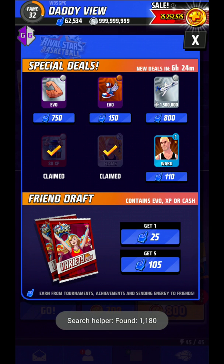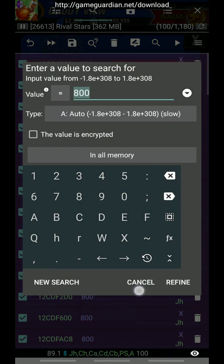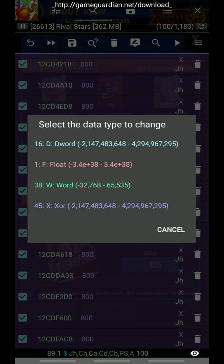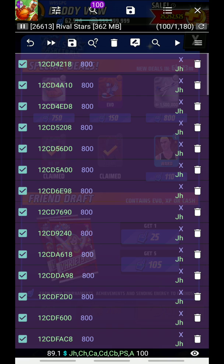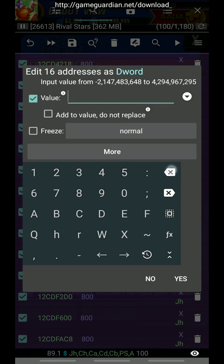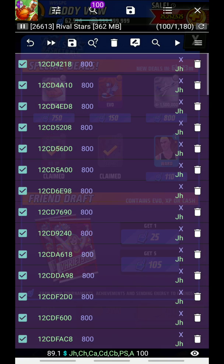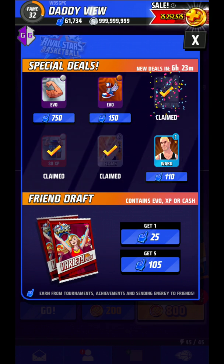After that, click on D-Word by selecting the pencil icon. First, you have to select minus 99999 and click Yes. After that, click OK.